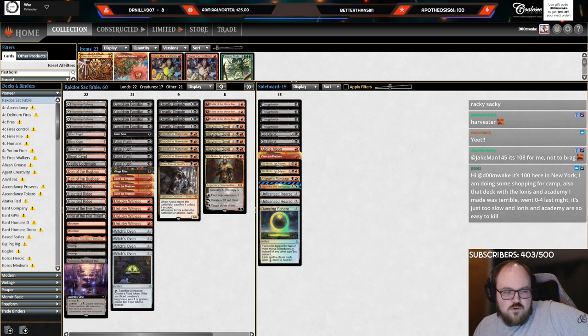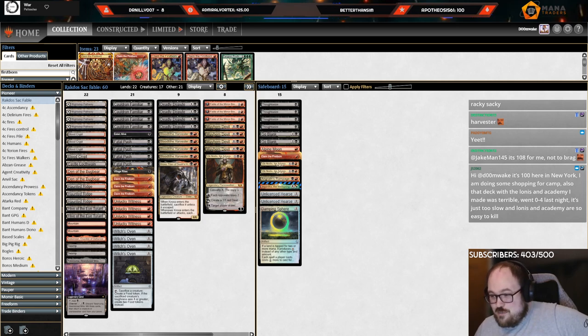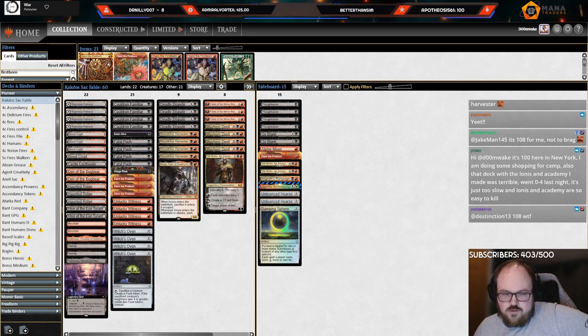My biggest concern is Harvester over Epicure, less so Fable over Ob. The more I play these matchups, the two most popular decks seem to be Mono Green and Phoenix. Ob Nixilis is actually kind of bad against both. Against Mono Green, if they Karn for a needle, they can needle both your Obs. Against Phoenix, if you plus Ob and they have a Phoenix in hand, they can just discard it to Ob. So I don't mind trying Fable.